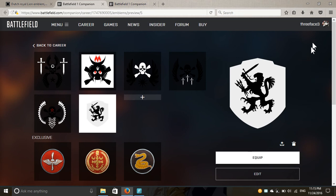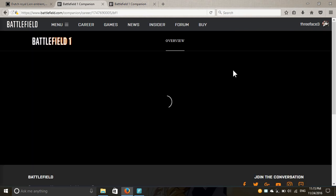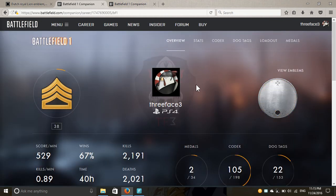Click on the emblem. Note that it is not yet equipped — if you enter a vehicle or a tank, it will not appear on the side, and it won't show on your weapon or clothes either. After selecting it, you will see an 'Equip' button. Click on it. I'm not going to click it because I have my own emblem, but when you do it should say 'Equipped' right there.